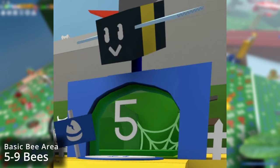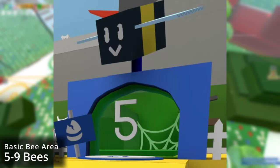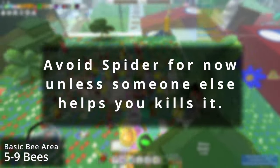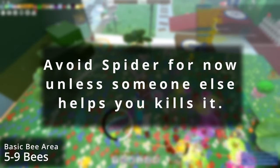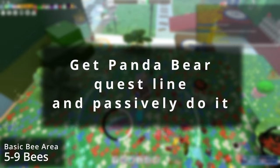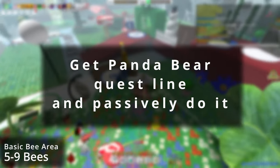After grinding a few quests you should have unlocked the basic bee area, which includes Spider, Bamboo, and Strawberry fields. When you first get to this area, avoid the spider as your hive will not be a high enough level to do any damage to it. Don't forget to pick up your Panda Bear quest, but do this quest line passively and focus on your Black Bear quest line.